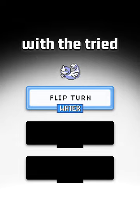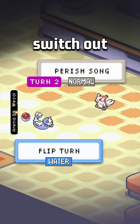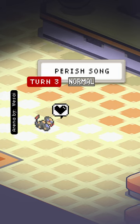Flip Turn pairs really well with the tried and true Whirlpool Perish Song trapping Dugong set, allowing you to safely switch out into a teammate on the final turn of Perish Song.